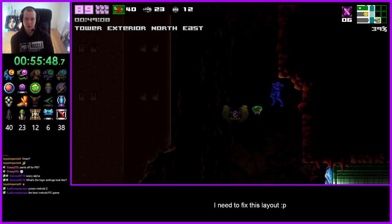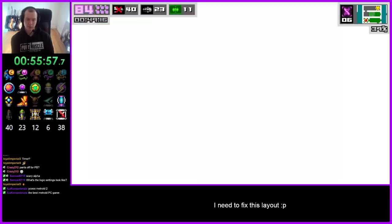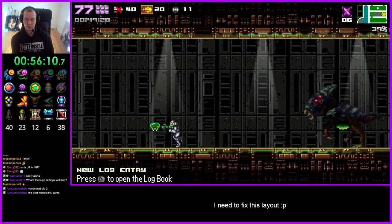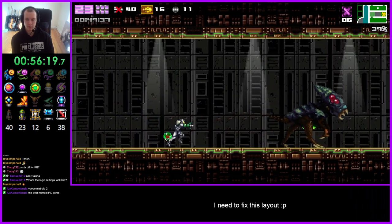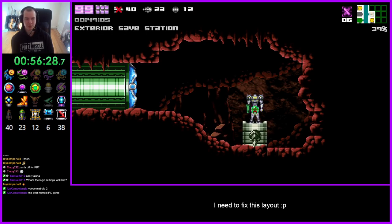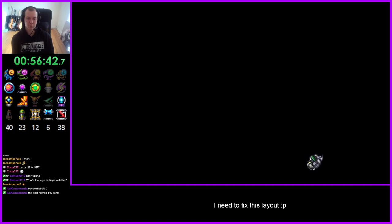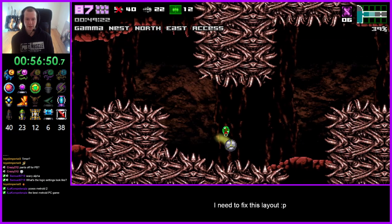I believe I have damage boosts on intermediate, which means basically all of these are in logic — just tanking the spikes. All of this is logical from just taking a few hits. I have so much damage reduction now and all that other good stuff.